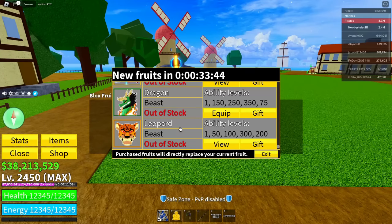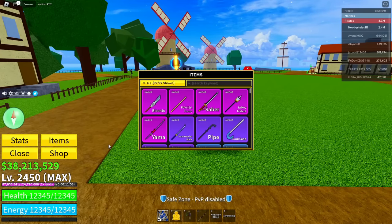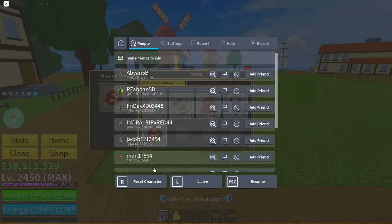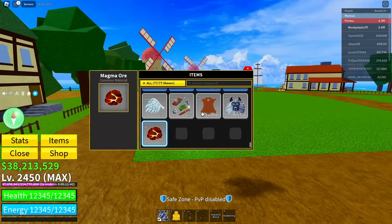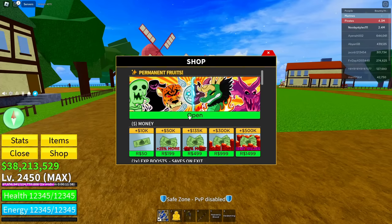Click on exit, then click on the black box in there, go to items, scroll down until you see the last item in your inventory, click on it. Now do the same thing again and reset yourself.